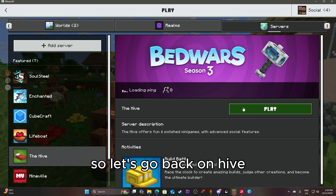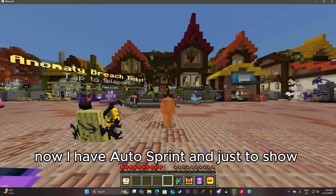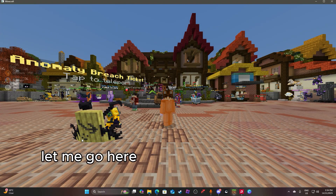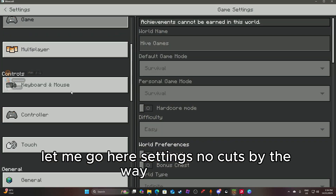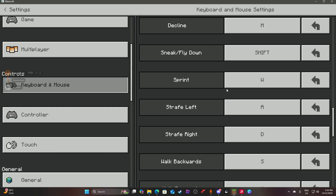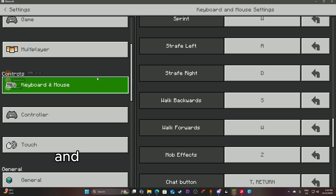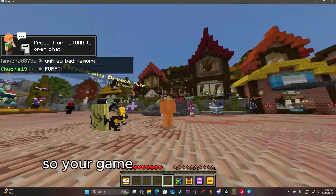So let's go back on Hive so I can show you guys what I did to fix it. Now I have auto sprint, and just to show proof of that, let me go here — settings. No cuts, by the way. Right here, scroll down. Your sprint is W, your walk forward is also W, and you also don't have V-Sync on anymore, so your game is a lot more responsive.